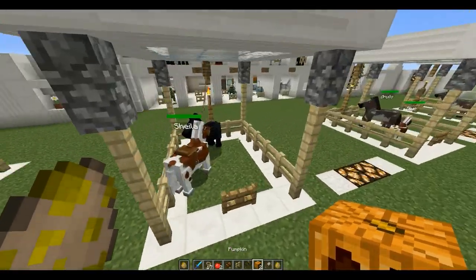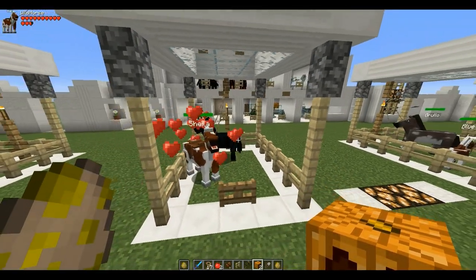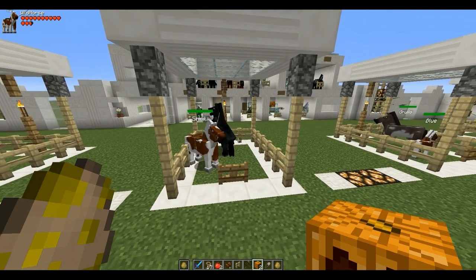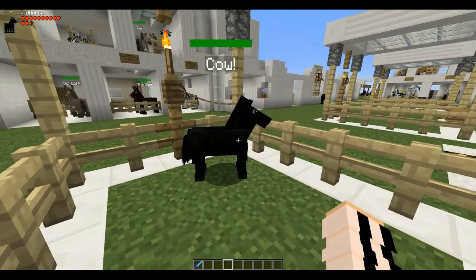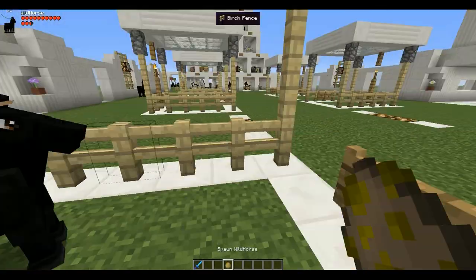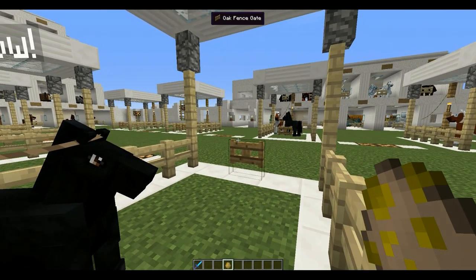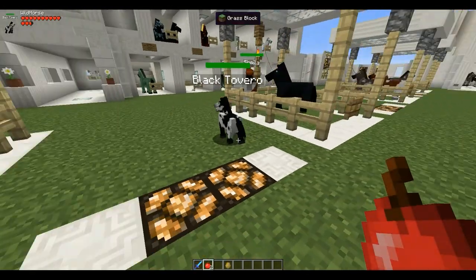Once you have the red cow, put them in a pen with your black vanilla horse. Give the mo-creature horse a pumpkin and wait about another five to ten minutes and then you will have a cow horse. This horse here is the tier one black horse — pretty much the only way to get tier one mo-creature horses if they happen by chance. This here should be the cow horse, also known as the black tovero. So this is the cow horse — I don't know why the screen goes black at the back here.